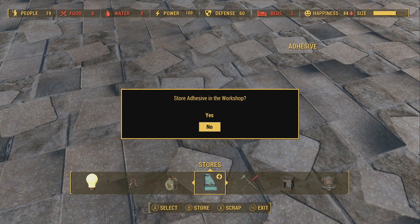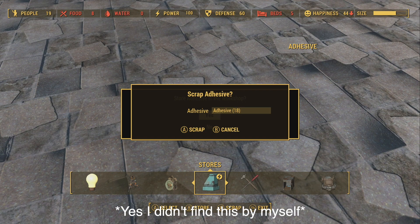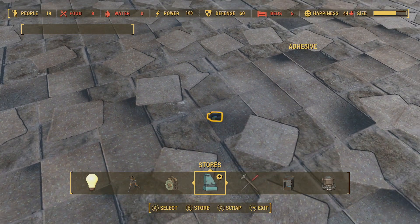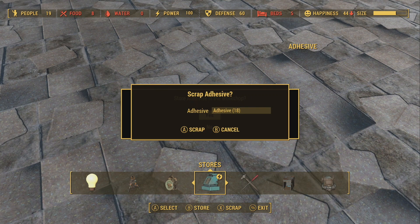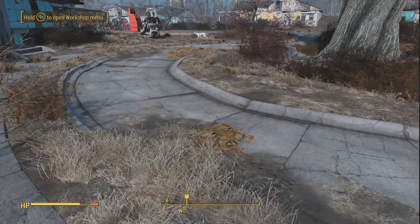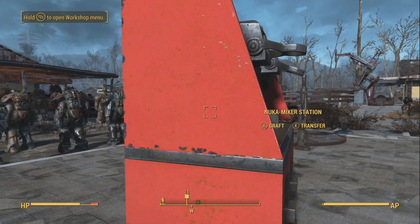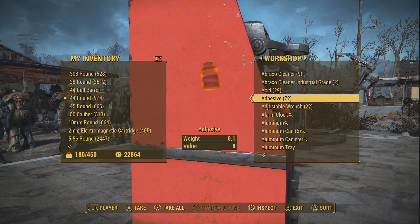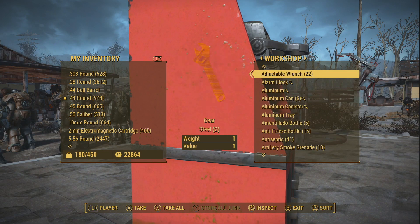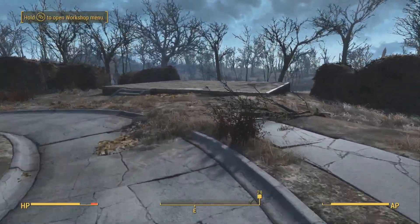It will take a few attempts to get it at first, but you'll eventually get used to it. The key is not to click too fast but not too slow either — it's really tricky. We should have about 60 or 70 something... yeah, 72. There you go.